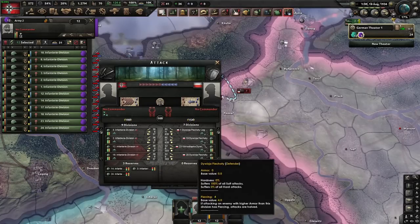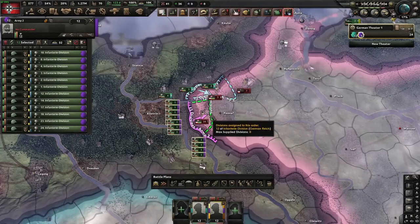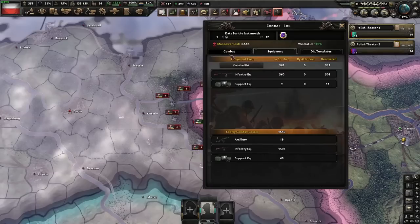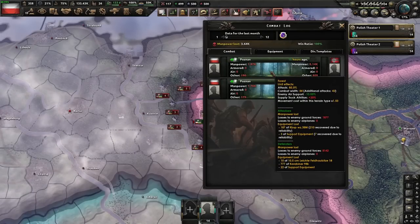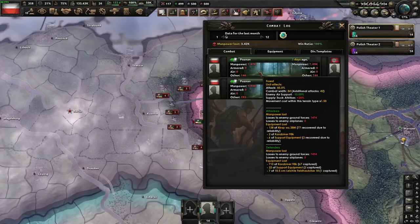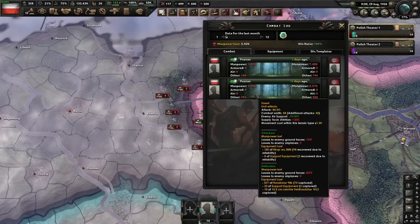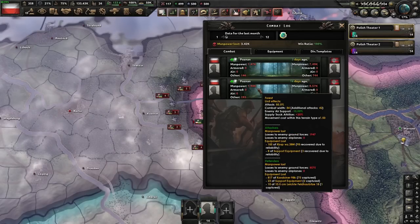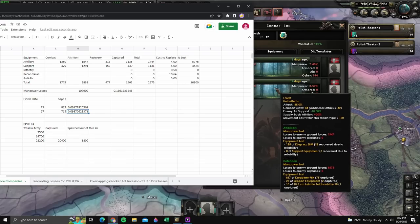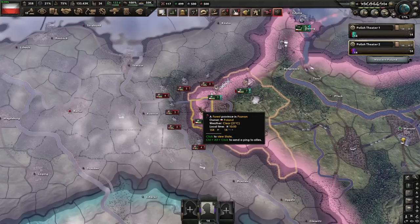When attacking without divisions in reserves, recovery is much lower. If I hold the attack, put divisions in reserve, and relaunch the attacks so both north and south happen, the Polish will win both battles. If we come into the combat log for the last one, we recovered 210 of our equipment, versus only 77 in the other. The divisions that aren't in combat are still recovering equipment - I don't know how that's happening, but they're still considered to be recovering the equipment. We captured 75 and 67 equipment - about 9.4% and 9.2%. The best way to maximize recovery is to just have divisions in reserve, because the divisions in reserve recover equipment they never lost.